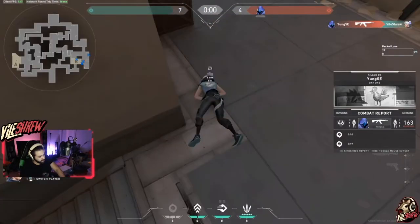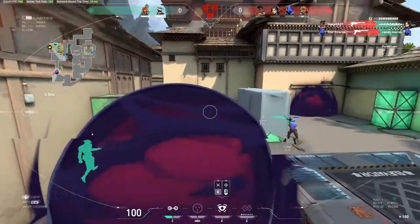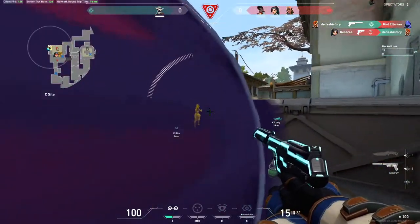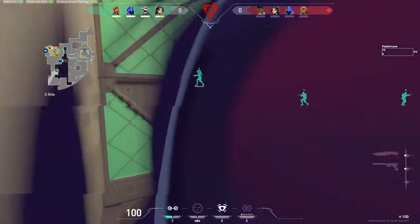If the bomb is down and they need to plant it, force them to do that — make them win the round that way. Taking an aim duel and winning that way is not the right move. In this next clip, I'm going to show you another example of playing to your advantage, but this time the advantage isn't time — the advantage is my position, and more importantly, the unawareness of my position from the other team. I'll let the clip play out and then we'll go over exactly what I did to win the round.